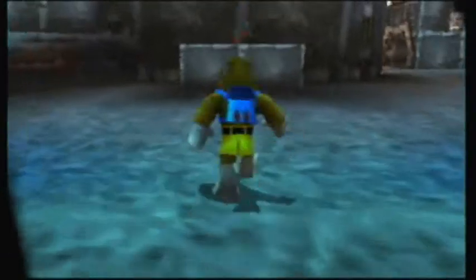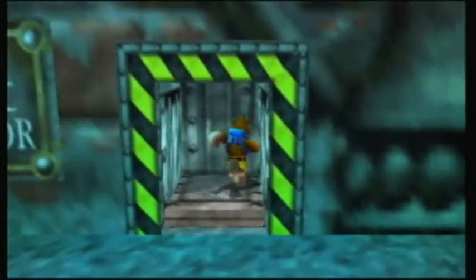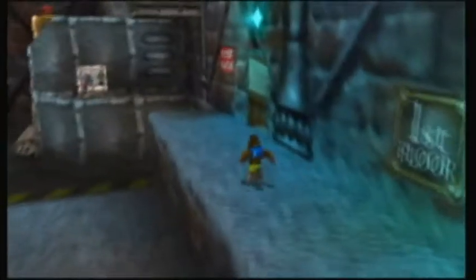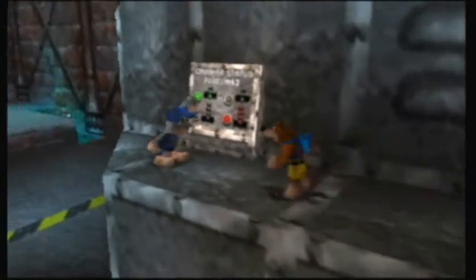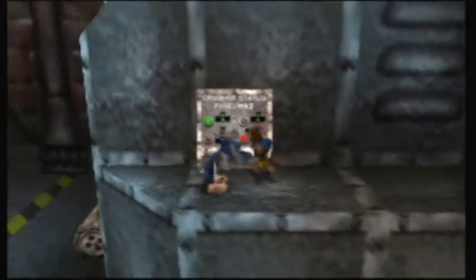Going in here — this is the main room, Floor 1. Grunty Industries is separated into several floors. Service Elevator — don't mind if I do. But there's a problem: access denied. The service elevator can only be used by mechanical personnel only — we can't use it. And here we have one of the workers, and they have their own problem: 'Look at the state of my overalls — I'll be in real trouble if I can't find a way to get them clean.' There are a few of these in the factory.